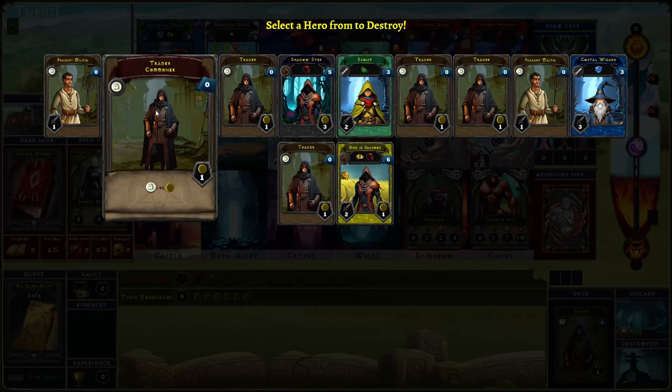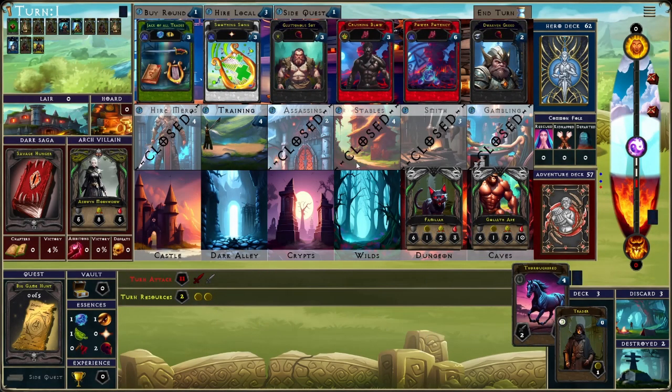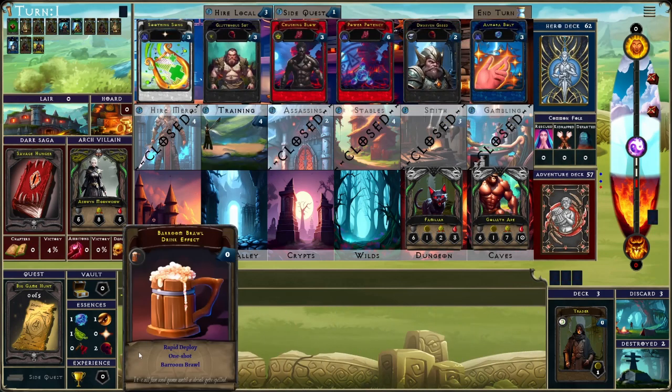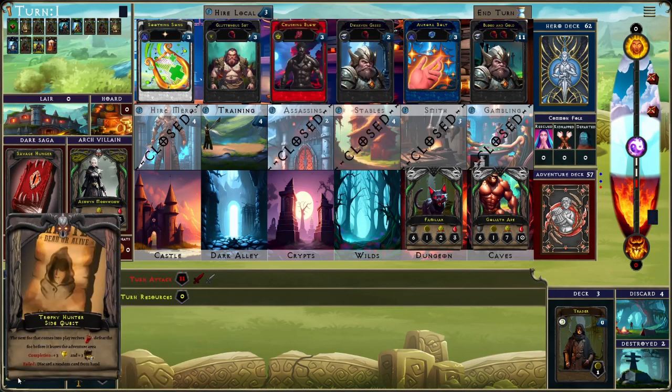Even though these cards are upgraded, they still are base cards, so I'm not going to be afraid to get rid of them. We'll use our prized staples and then go after the ape. We'll buy a round first, get some of the bar, take a side quest, spend all of our money.